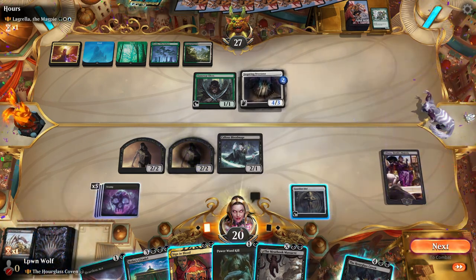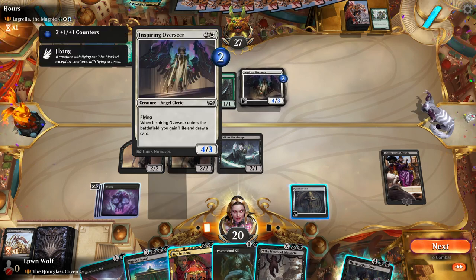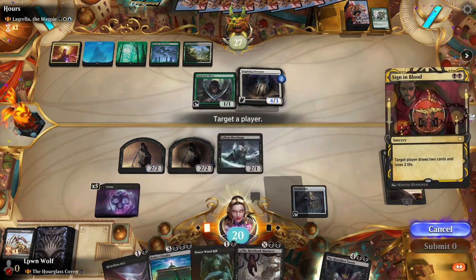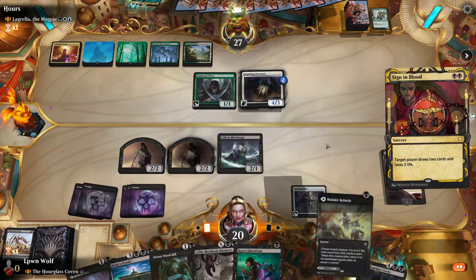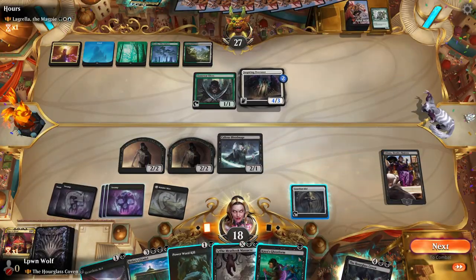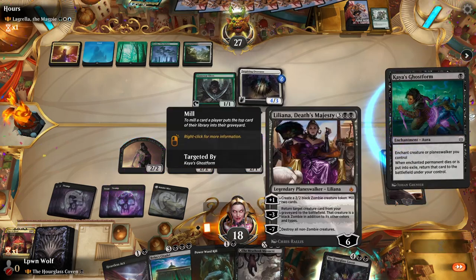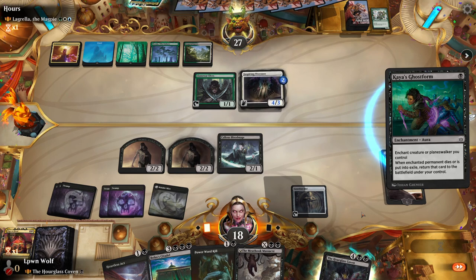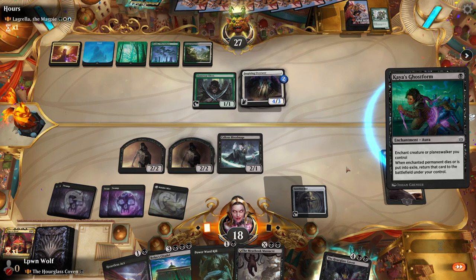That's a great card. This has even got counters on it, so we can't even deal with this. Let's try and draw some cards — this is a 4-3 and that's kind of annoying. Let's play a land and try and put the Ghost Form on the Liliana, so if she dies or is exiled she will return to play. That's tickled them a bit, hasn't it?